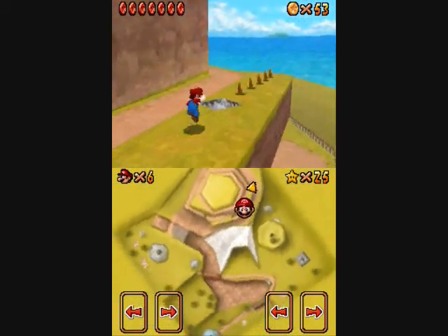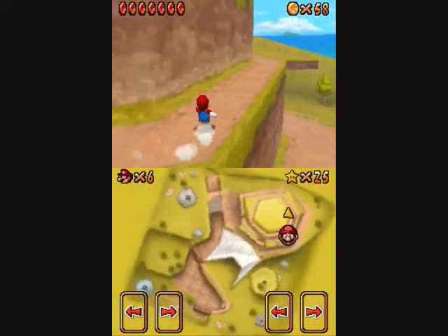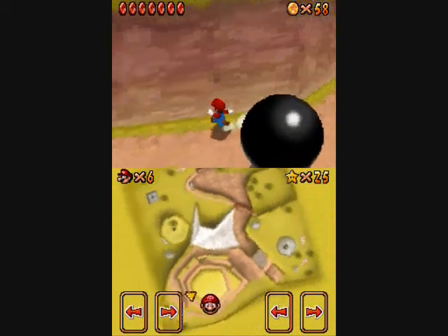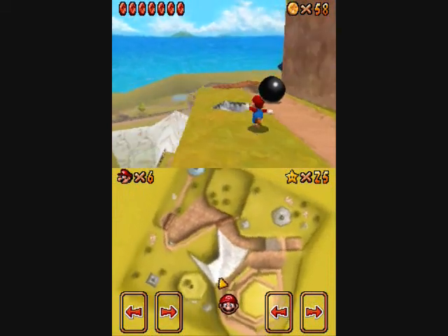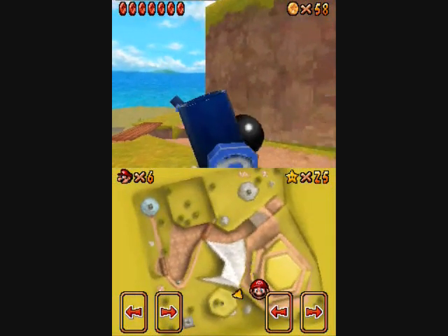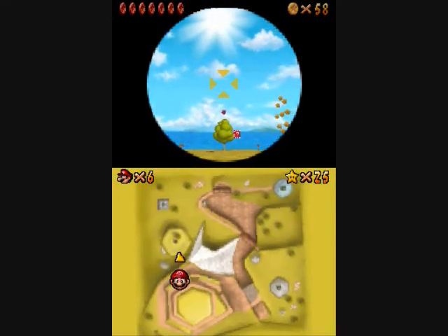The next level we'll probably do is Cool Cool Mountain, just cause it's here on the same floor and everything. And then after that we'll probably move on to Big Boo's Haunt, that way we can go ahead and get Luigi and stuff. Because you can't get all the Jolly Roger Bay stars just yet, cause we still need Luigi. So I might as well just wait to get the rest of those until after we have Luigi.